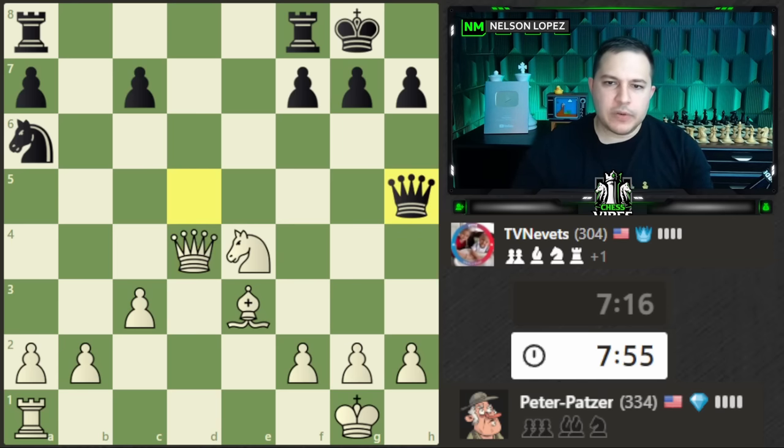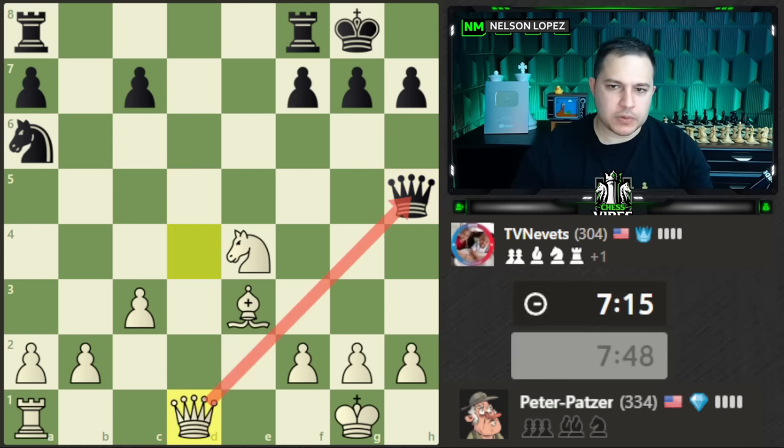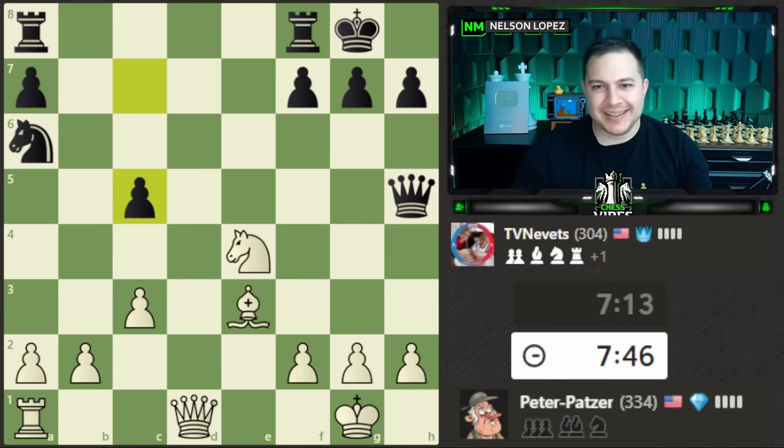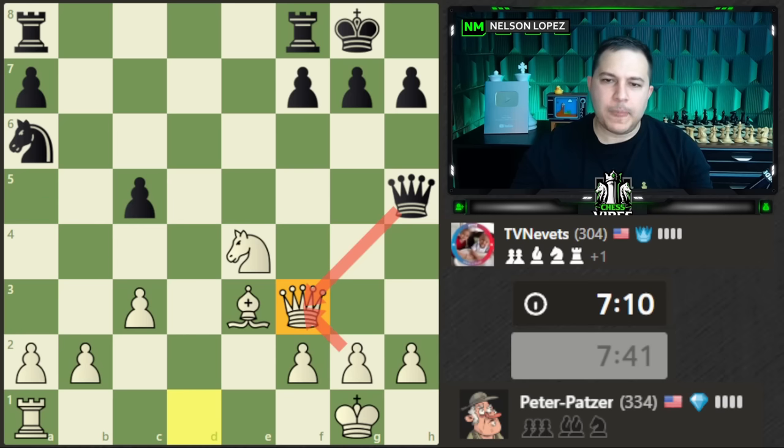The queen moves over there. I'd really like to trade queens. Let's try this way — not a move I would normally play. They didn't see it. Instead of taking it — because the game would basically be over — let's go here and give them the option to trade so we can go into the endgame. It's not really an endgame right now because the queens are still on, but once the queens get traded, I'd say we're in an endgame.